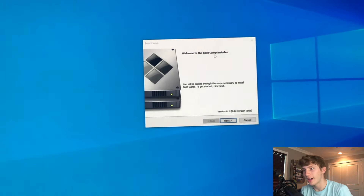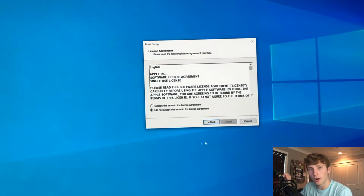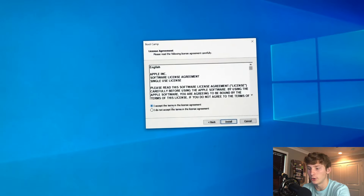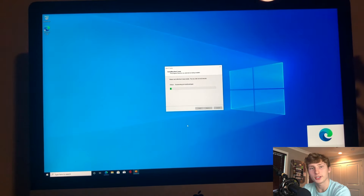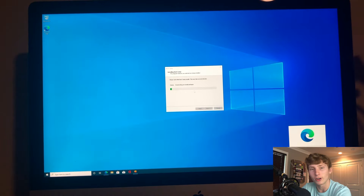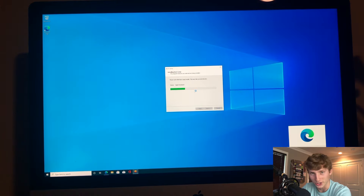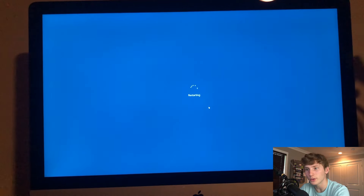After you go through all the personal settings, you'll eventually be brought back to the normal Windows page. You'll notice the Bootcamp icon on the screen — install whatever it has to install, press install, let it run, and be patient. After it's fully installed, it'll say Bootcamp is finished installing — press finish, and you have Windows on your computer. You're almost done, just need to download a couple more things.